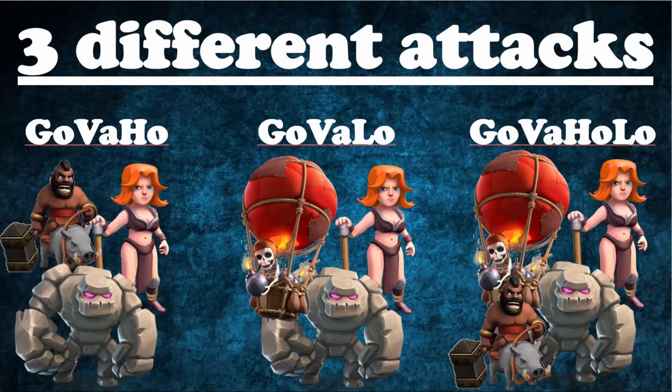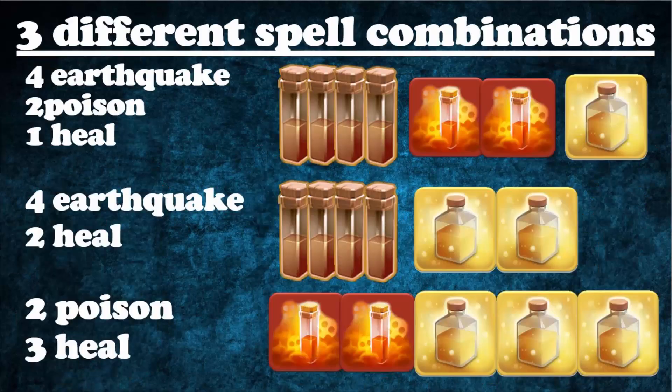There are three different attacks you can use with Valkyries: the first is GoVaHo with back-end Hogs, the second is GoVaHo with back-end Balloons, and the third is GoVaHo using both back-end Hogs and Balloons. There are also three different spell combinations: one is four Earthquake spells, two Poison spells, and one Heal spell; the second is four Earthquake spells and two Heal spells with no Poison; and the third is two Poison spells and three Heal spells.